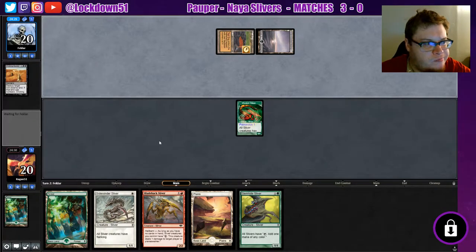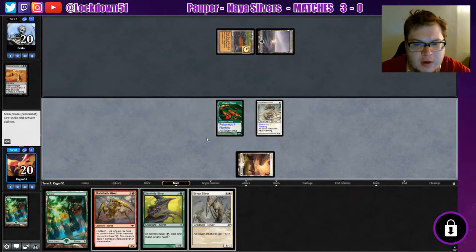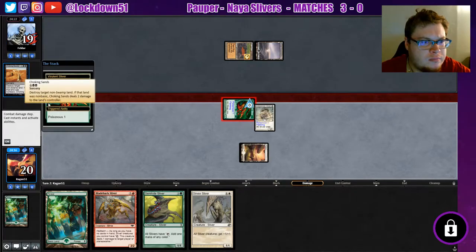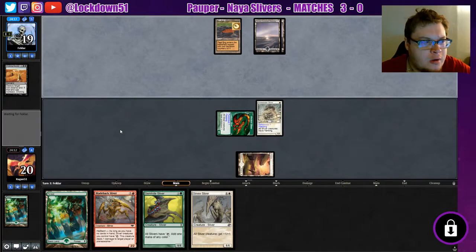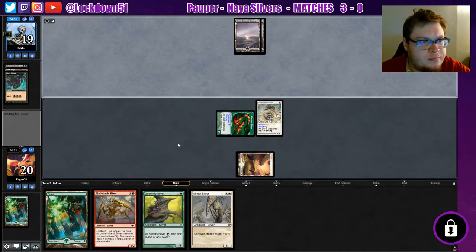Yeah, mono black control — taking out our lands just like that, a little unfortunate. We're just going to play what we can play and hopefully this land survives. We will start attacking in. Good old mono black control — everybody's trying new builds. I've been seeing a lot of these control decks go for land destruction. So they're going to go for something big again. I just don't want to see my land removed for one turn so we can get Gem Hide out. If we can get Gem Hide out we'll be fine — they can take out our land and we can start bringing stuff in just with our other slivers.